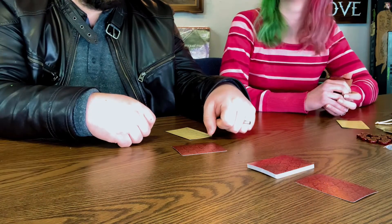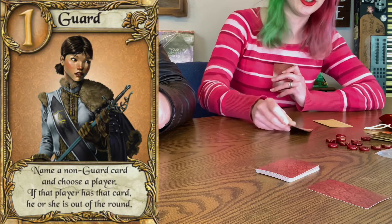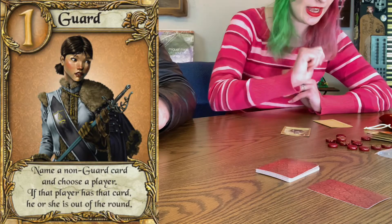All right, let's kick it off. I will just go first so you guys can see how this works. On your turn you're gonna draw a card, then you're gonna decide which card to play. I'm going to play a Guard and I'm gonna guess that Casey has a Prince. And if I'm correct then he's out of the round. That is incorrect.